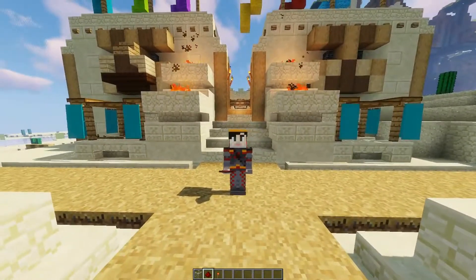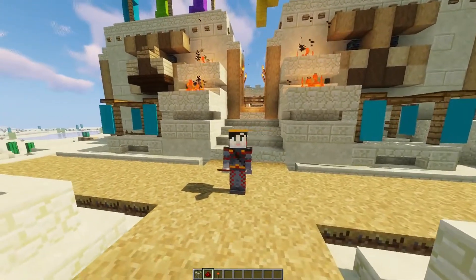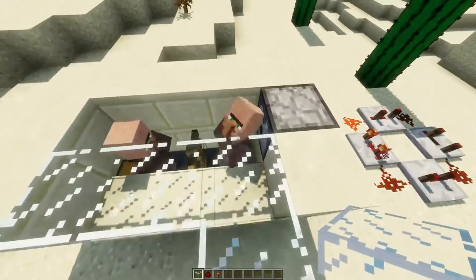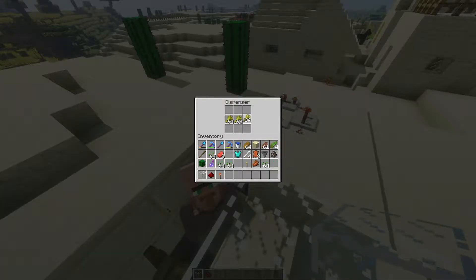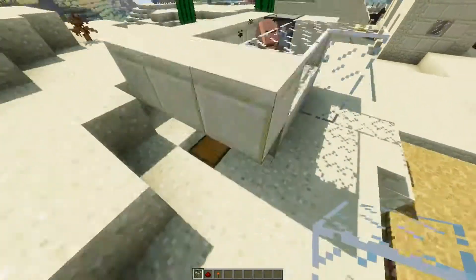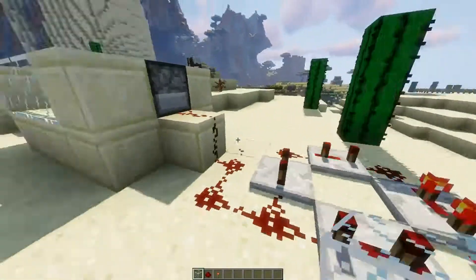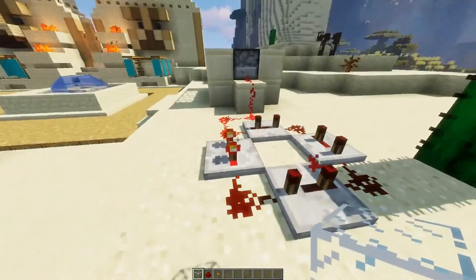I noticed that when villagers pick up wheat, they'll throw bread at a nearby villager. So this villager right here — his inventory is gonna be completely filled up with wheat, and I've got a dropper giving him wheat automatically. This other villager has an empty inventory but he's standing on top of a hopper. He won't have enough time to pick up the bread — the hopper picks it up first and sends it to the chest.